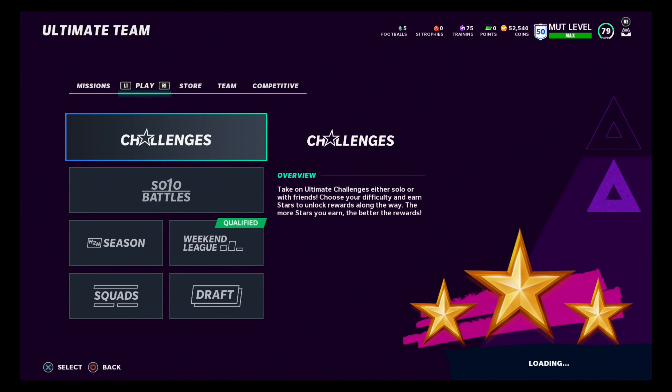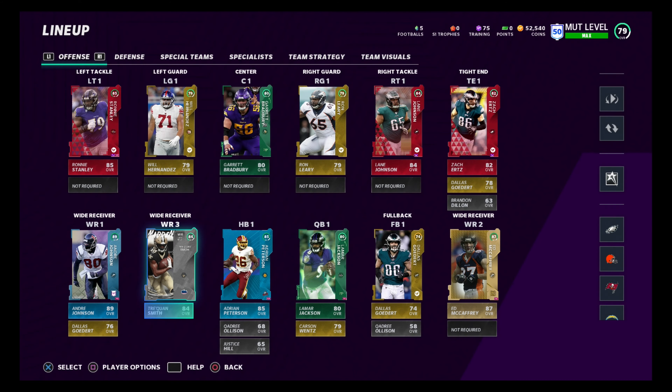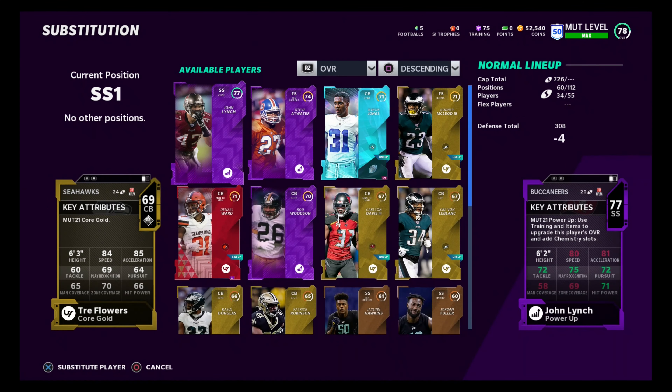Now we did do that. We've got 5 people to put in our roster and we are going to go out and scoop up some training and level them up that way. So we got a wide receiver — I know you might be thinking, why did you get a wide receiver? We just got a wide receiver in episode 4. We're going to keep him, but we're going to get rid of Ed McCaffrey and do the set to change our team captain to something else. We're going to put Jerry Rice in there.